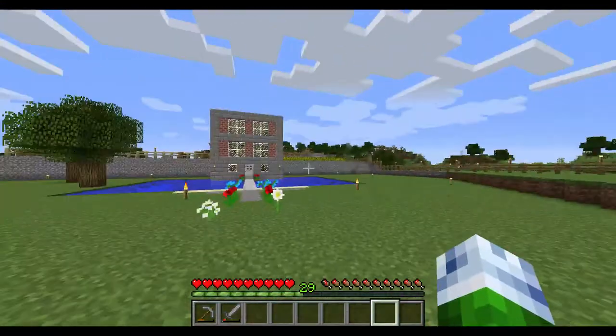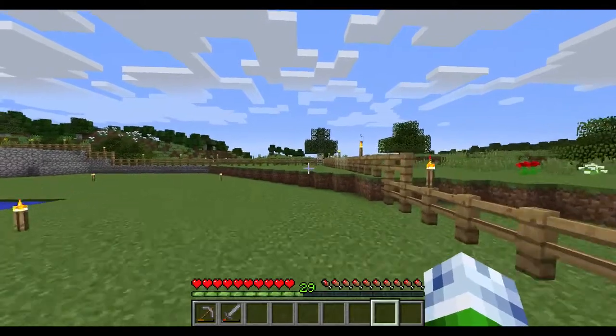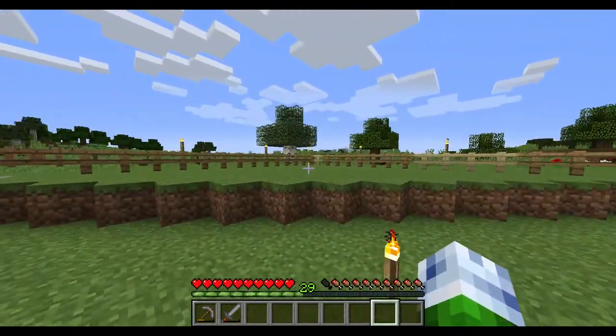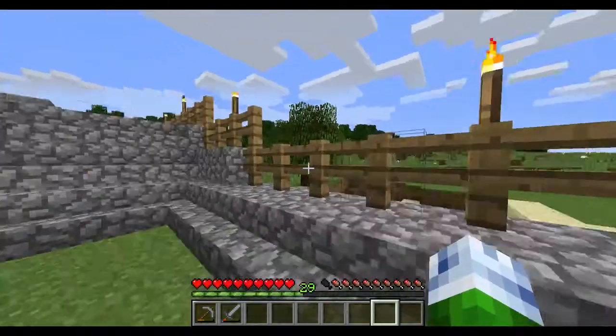Hello everyone. I am here to show you my Minecraft house, where it is at the moment. We will first go around the perimeter. The perimeter itself is formed of wood fencing, lighted every five blocks by torches.